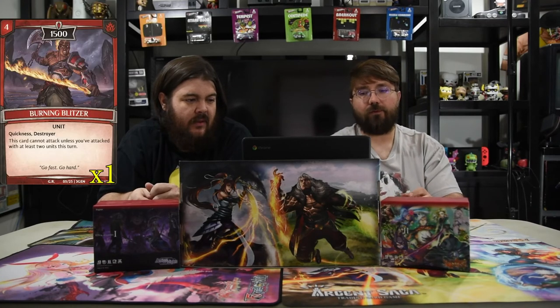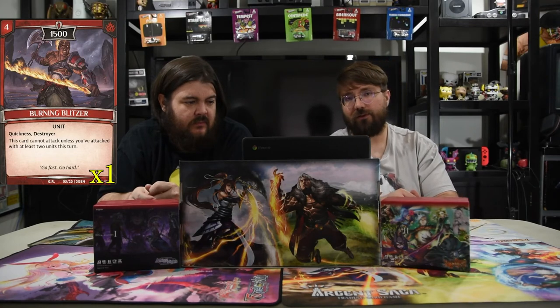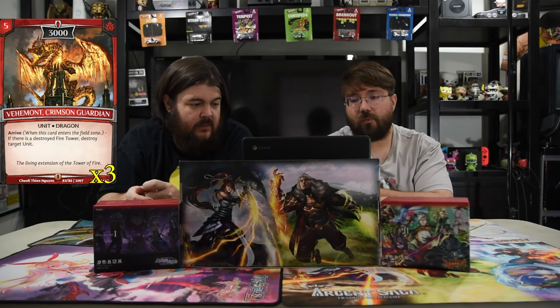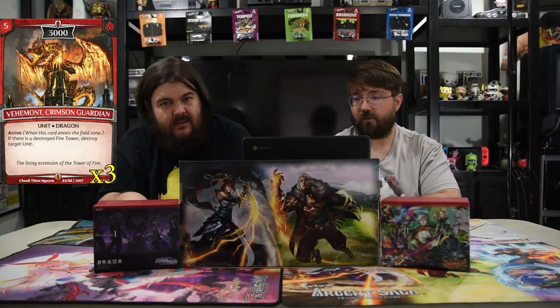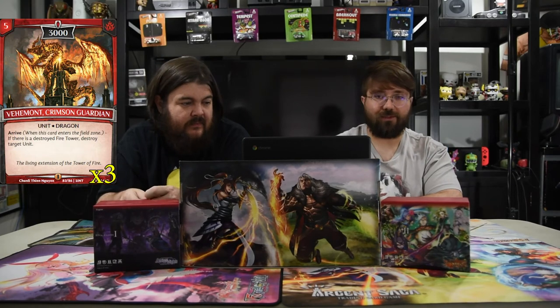Next is Burning Blitzer — a four-drop 1500 with Quickness and Destroyer. This card cannot attack unless you attack with at least two other units this turn. But since all your units are small, you can still swarm in and Destroyer is great. The final main creature is Vehement the Crimson Guardian — five mana for 3000. On arrive, if there is a destroyed fire tower, destroy target unit. Five mana to kill a unit — I'll take that all day.